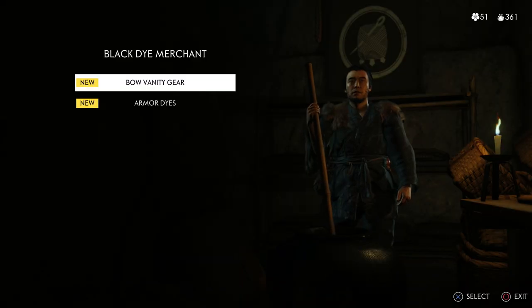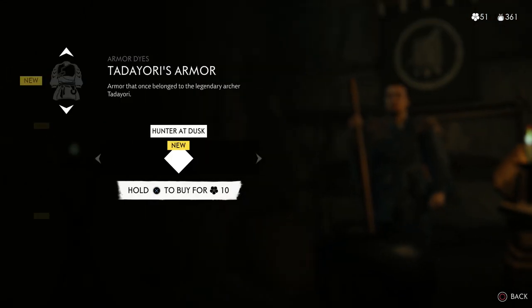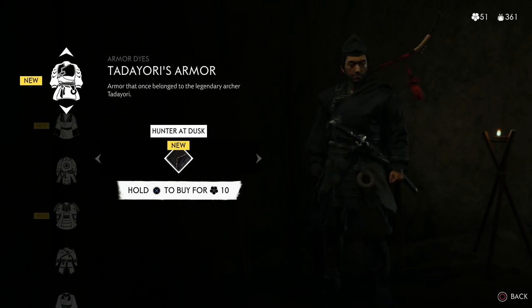They're pretty much straight blacked out and they're very cool looking. I think the skin or the dye on the bow looks very good. Also, my Gosaku's armor that I'm wearing — I'm going to dye it here in just a second in black. It looks really, really cool because it's really black and gold. It's not just straight blacked out.